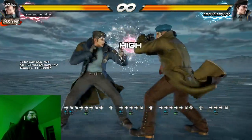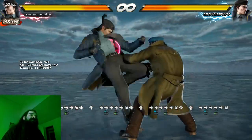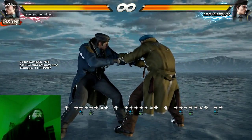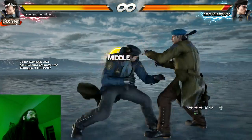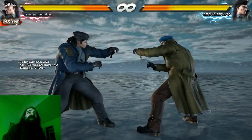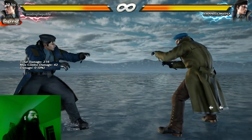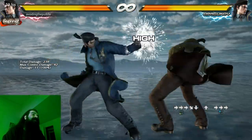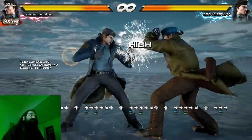This is where they turned Dragunov into a hard character. He used to be really simple, real easy. But then they added this step kick, which is super good — very high tier wall carry, good damage, he can convert off tons of stuff. But it's hard to do. The command: forward three, down, forward — that gives you the step kick into the crouch dash. Then up, which puts you in full standing position. Then lead jab, which is forward one. That's how you do it.